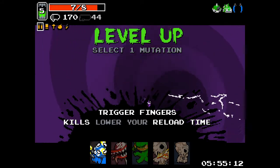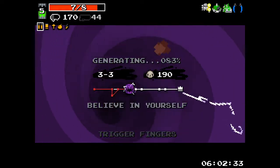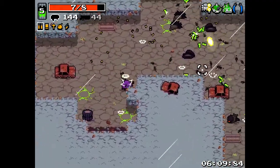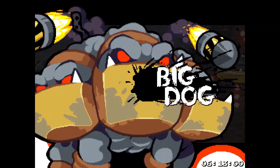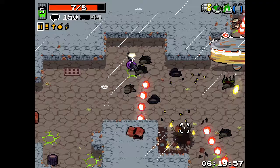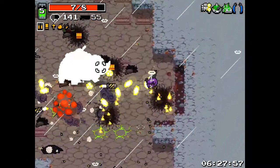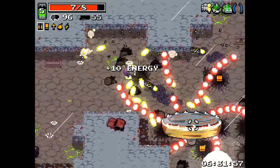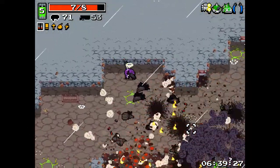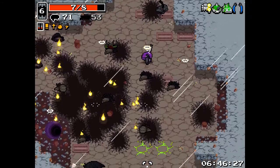Trigger fingers is one of the best mutations in the game, bloodlust as well, and boiling veins is a nice runner-up. But we're going with trigger fingers - it's a more offensive mutation where your kills lower your reload time. That's pretty good on heavy weapons that are really slow to fire. This game is balanced so that some weapons are really good but not as quick, because if they were both powerful and quick they'd be too powerful.